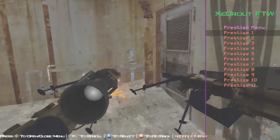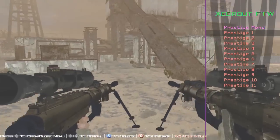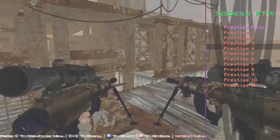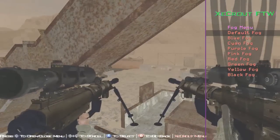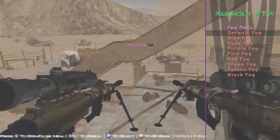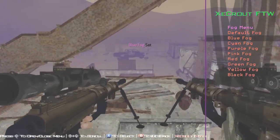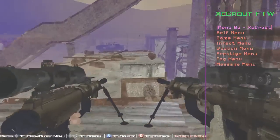You've got the prestige menu — ah, here we go, prestige. Everyone always forgets about zero prestige. Prestige zero is quite a good prestige to be absolutely honest. There's also a fog menu — default fog, which I think removes fog, and then blue fog. This looks alright, I think we'll go with the blue one. I wonder if there's rainbow — nah, there's no rainbow, but if there was that'd be cool.